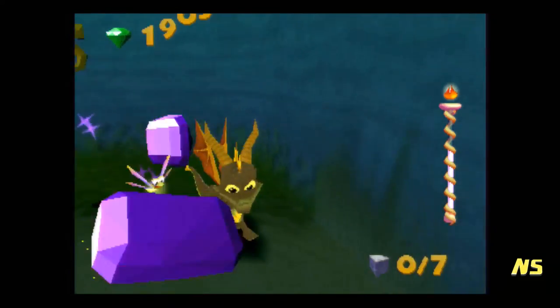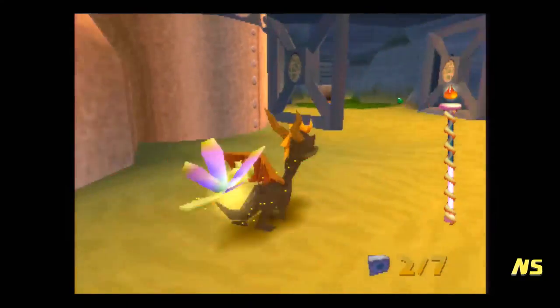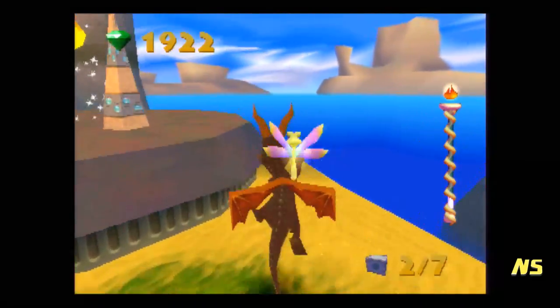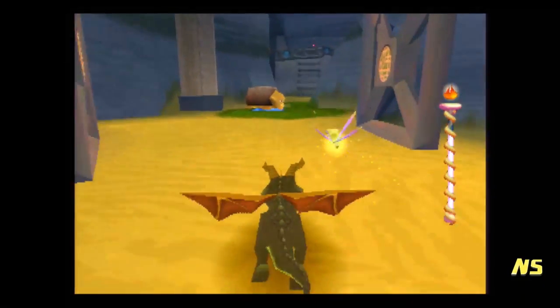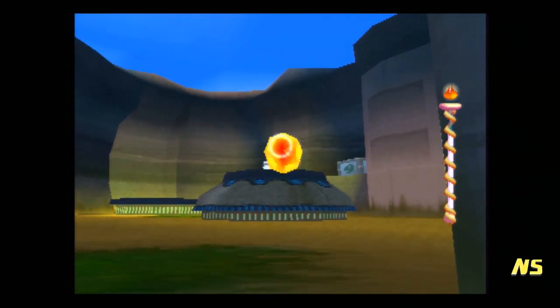There we go — 1 of 7 boxes of turtles destroyed. Because apparently these enemies are imprisoning baby turtles, which is kind of weird. Oh god, they have hearts — are they making love to each other? Guys, it's incestuous turtle incest. That really made no sense, because I just said incest a bunch of times for some reason.